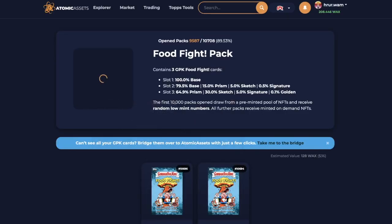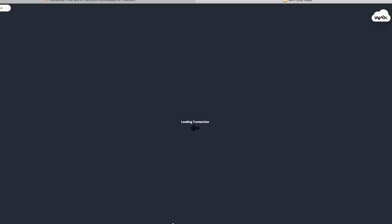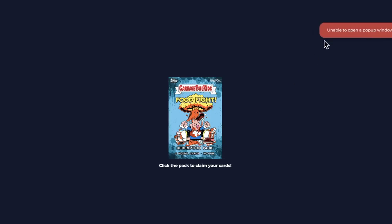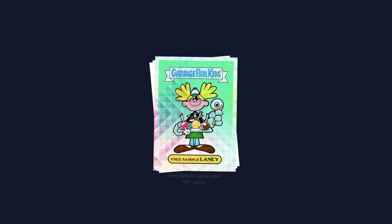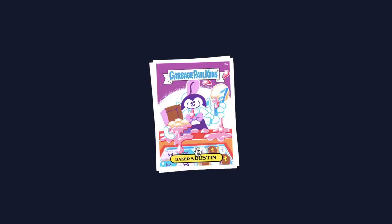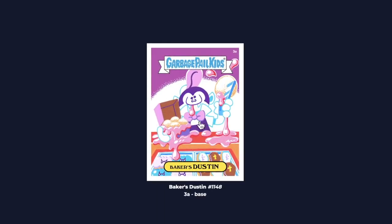Let's move on to pack number three. You may get the pop-up — that's okay, just keep clicking on it, you have to do it a couple of times. Pack number three: we got a Free Sample Laney Prism card, a Baker's Dustin, and another Baker's Dustin.